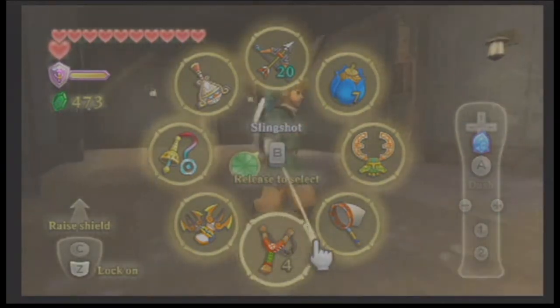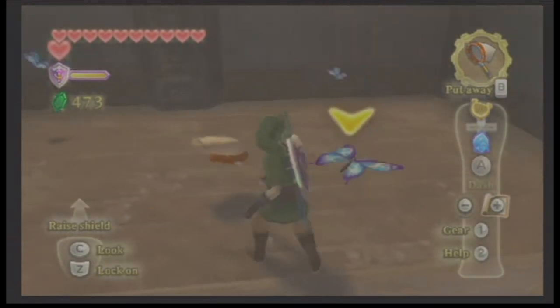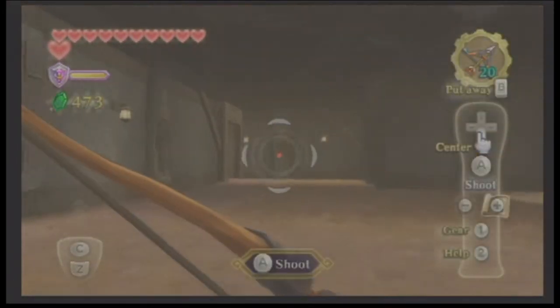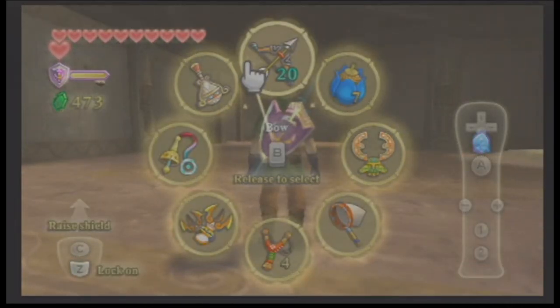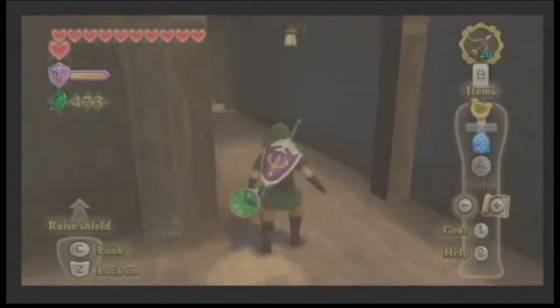And then after exploring it for quite some time, we ran into a pirate who greeted us very cordially. And then after defeating that pirate, we got ourselves a crossbow. Well, it's called a bow. I'm gonna call it a bow and arrow, or a crossbow, or just a mixture of all three at once.